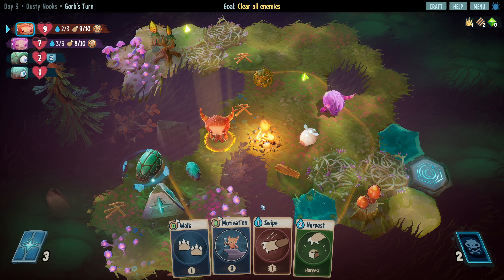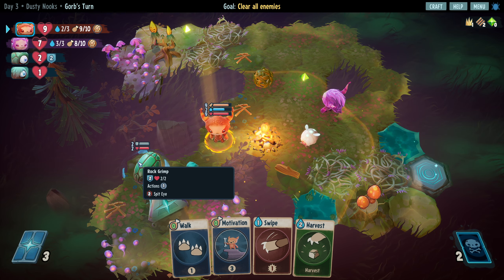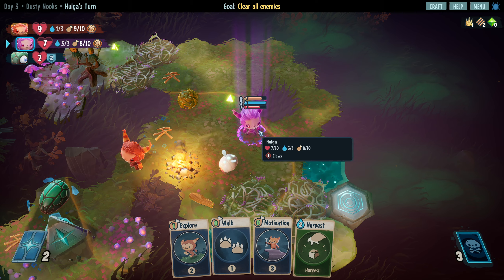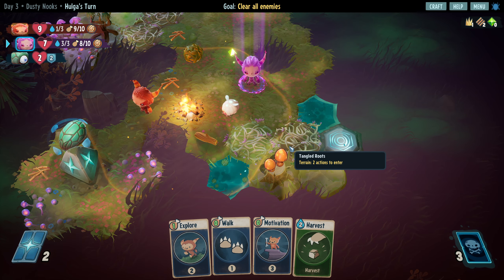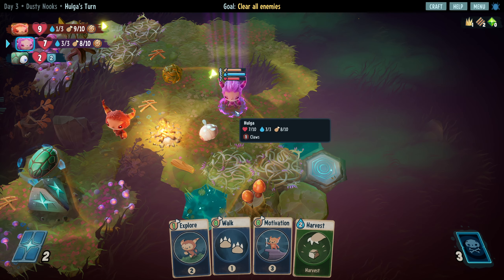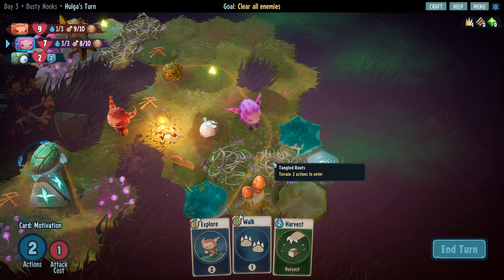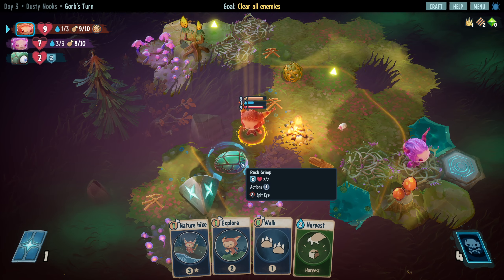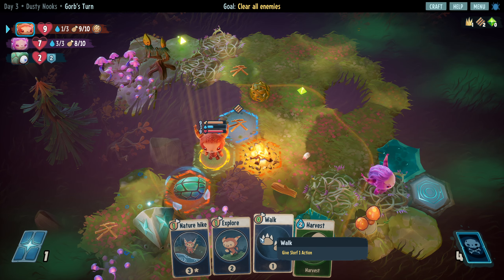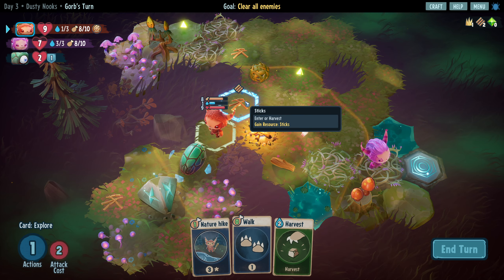That rope and grub would be great as well. We have two water. Actions one - spit eye does two damage with knockback I think. Spent one water to do that. Over here we're reasonably full on stuff. These cost two to enter, so if we motivate we can go one, three, and then get to this recipe. This guy steps closer to us. These ripening grubs - I think it just flew away. We're going to play explore.